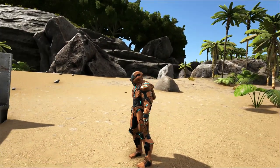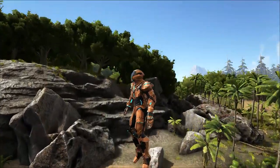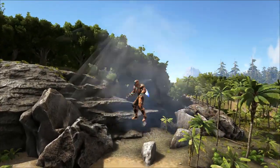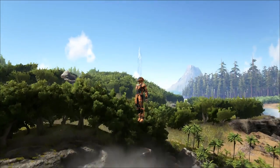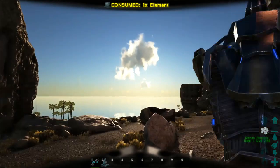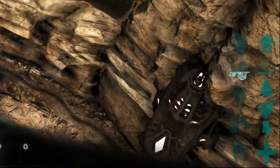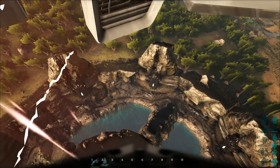So what can the jetpack do? If you normally jump, nothing special happens. But if you double tap, you get a boost in the air, and you can do that over and over again as long as you have element. When you just hold space, you fly upward. It consumed one element and on the bottom right of the screen you can see the jetpack depleting. It gets empty really fast — it uses a lot of element.